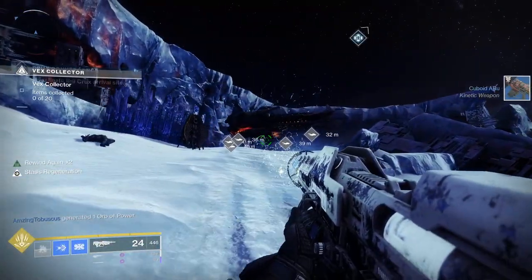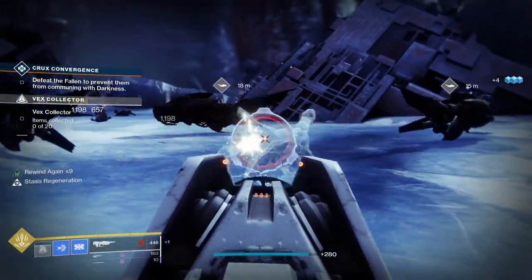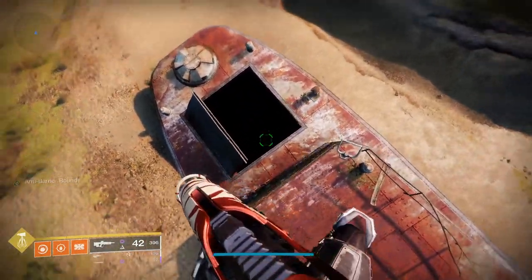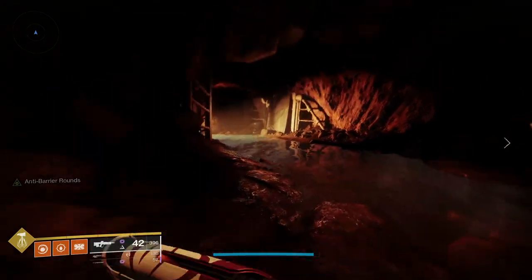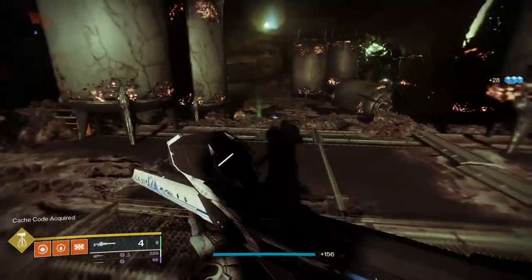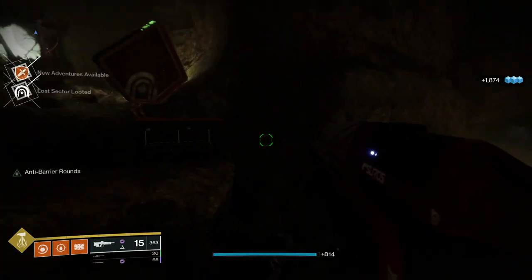Patrols are short missions where you kill a number of enemies, collect some items, or find and kill a specific enemy. Patrol beacons are found throughout the planets — bring out your Ghost on a planet or moon and it will highlight the closest patrol with icons. Patrols are often needed for quest completions. Lost Sectors are hidden caves found throughout locations, normally marked on the map with a symbol. Look for an opening or hole near the icon to find the secret location — they're filled with enemies, a boss, and a loot chest.